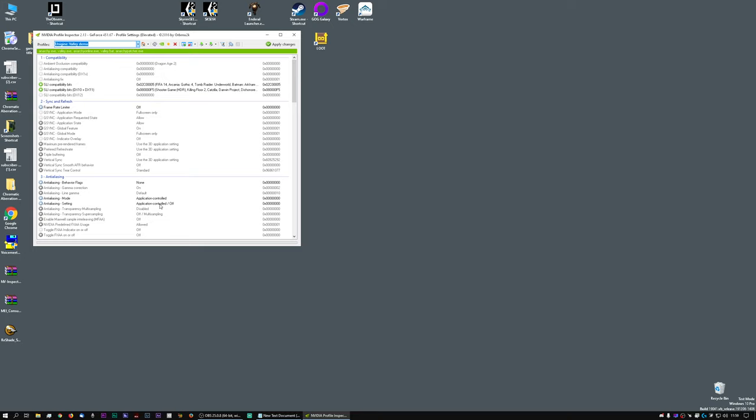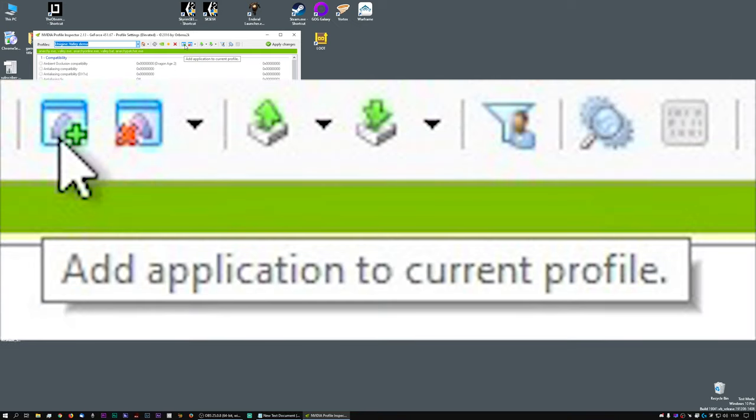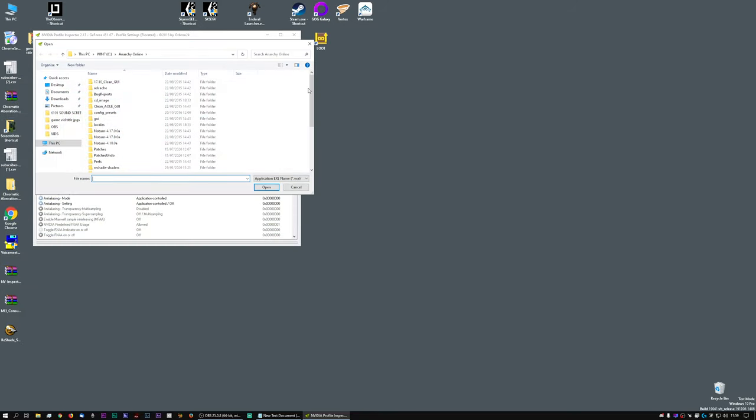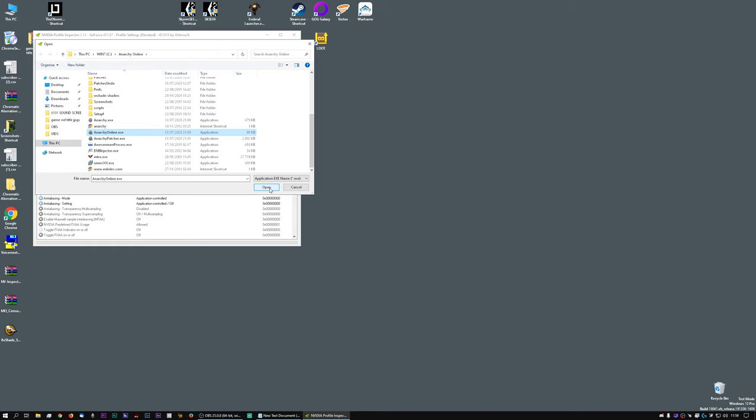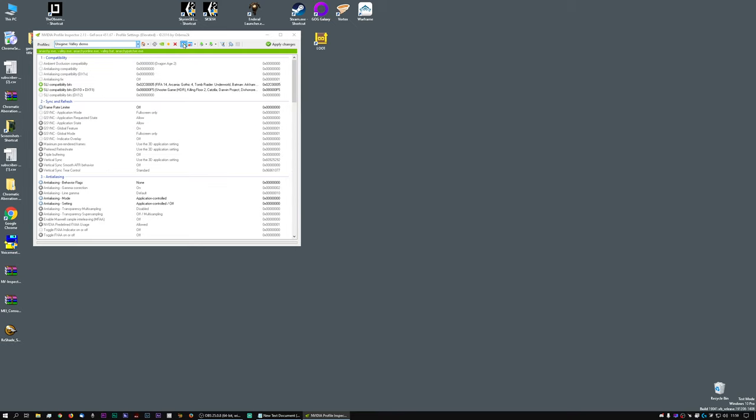Now if you come across to this button and click 'Add Application to Current Profile', obviously I've been here before, but if you browse to your main Anarchy Online folder you'll find the executables for the game. Click on AnarchyOnline.exe, click Add — it's already added because I've done this. Click again to add AnarchyOnline.exe. You may as well add them all while you're here. They're all added. Now are we done? No — there are a few things we need to change.